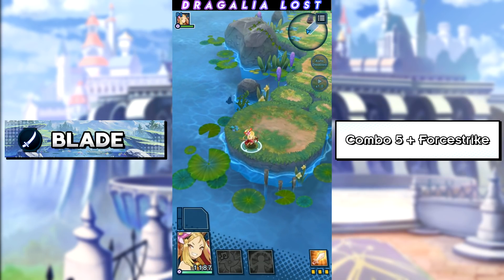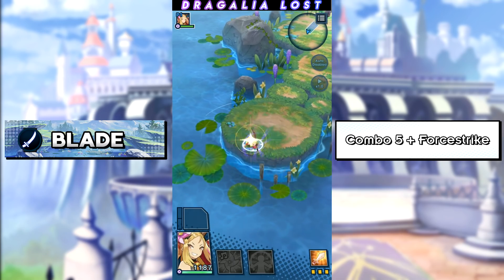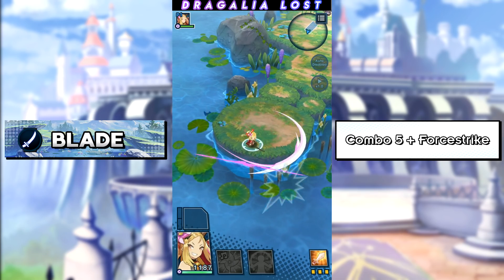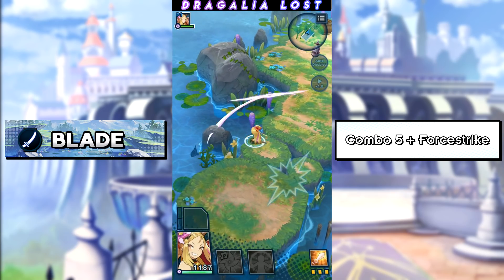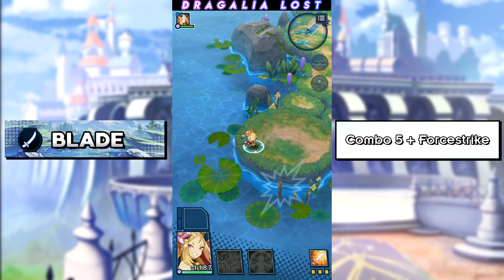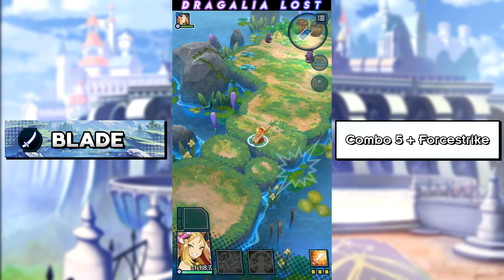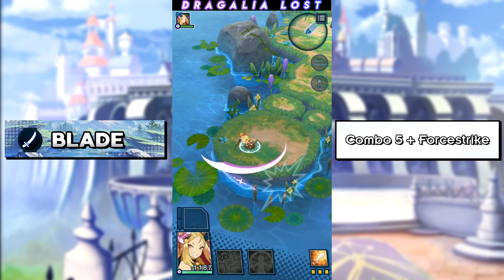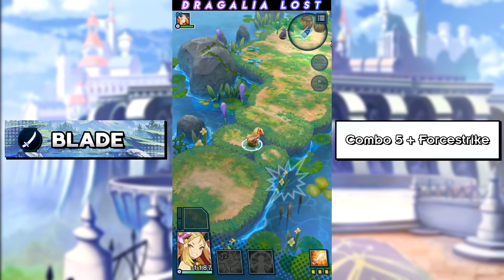For the blade there are also two combos. The first one is really easy to do — you just do the whole five-tap combo and then at the very end add on a four-strike. As a blade it's very important that you hit that fifth attack in the combo string, because the spinning slash provides a lot of SP. In my original weapon combo guide I recommended skipping the fifth attack and four-striking after the fourth attack — don't do that. Complete the fifth attack, then four-strike afterwards.